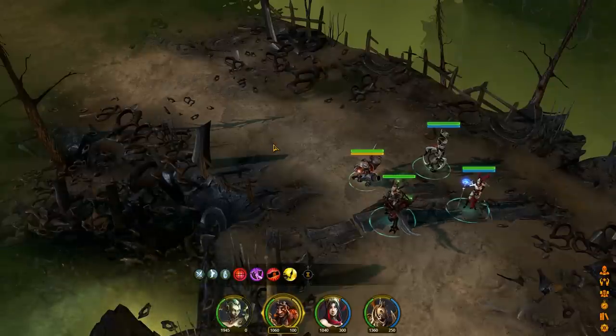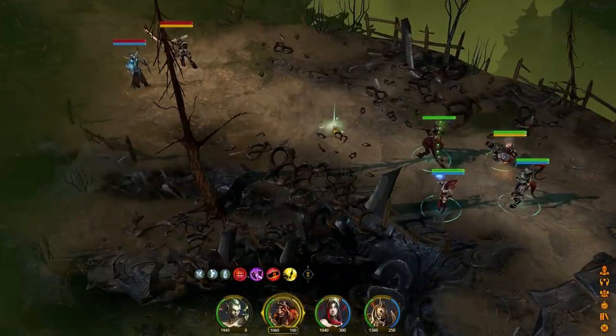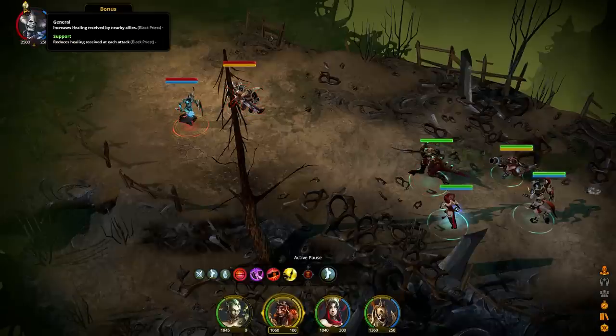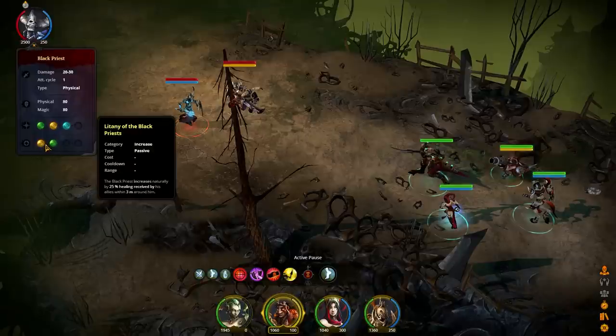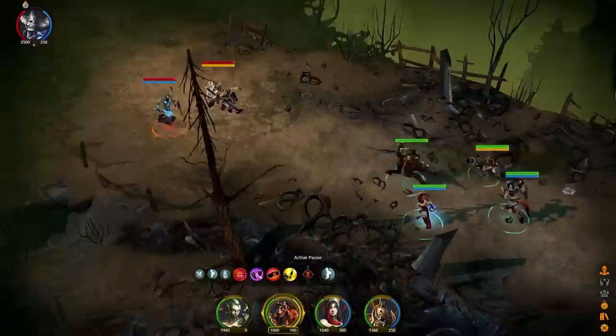Let's show you guys some of the combat. I'm actually playing in normal mode because I was playing in hard and started getting my ass kicked a little too often. When I have the Warrior of Belial I kind of like to nuke him down first. However, this time we also have a Black Priest. He increases healing received by nearby allies by 25%, and each attack he makes reduces healing received by his target by 25% for two seconds. You can basically study your enemies like this if you want to get tactical about it.